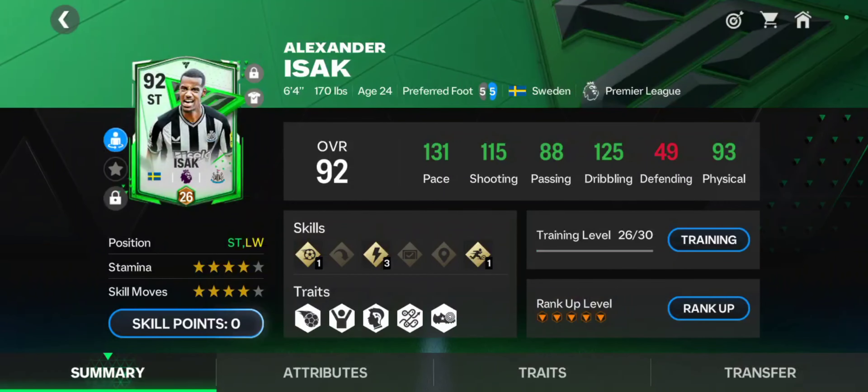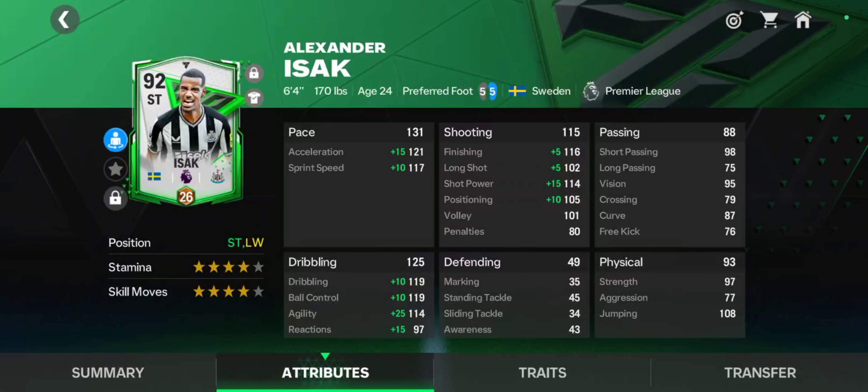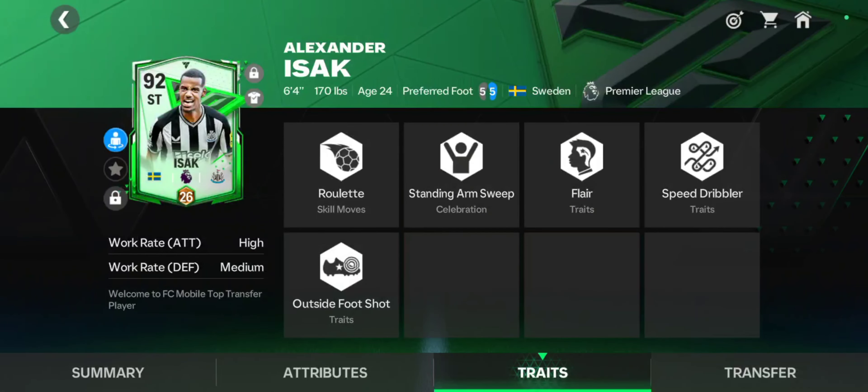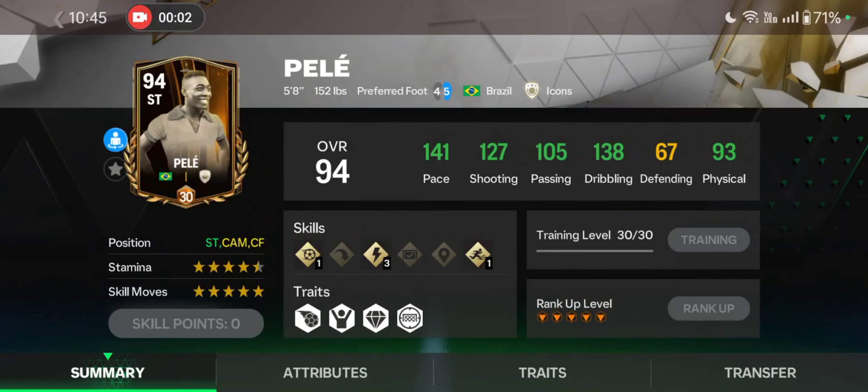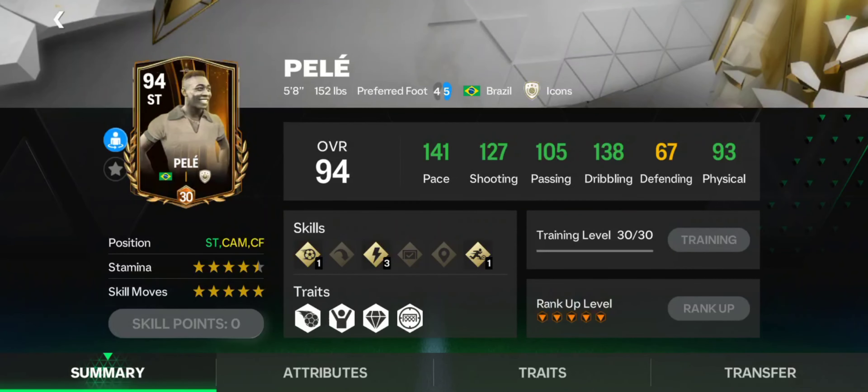The number one option in our dirt cheap category is Alexander Isak. Some might argue this card is probably outdated at this point — I absolutely disagree. He's still one of the best strikers in game: 5-star weak foot, 4-star skill moves, great stats overall, and on top of all that he's very lengthy at 6 foot 4. His heel-to-heel and open-up fake shots are too explosive and too good.